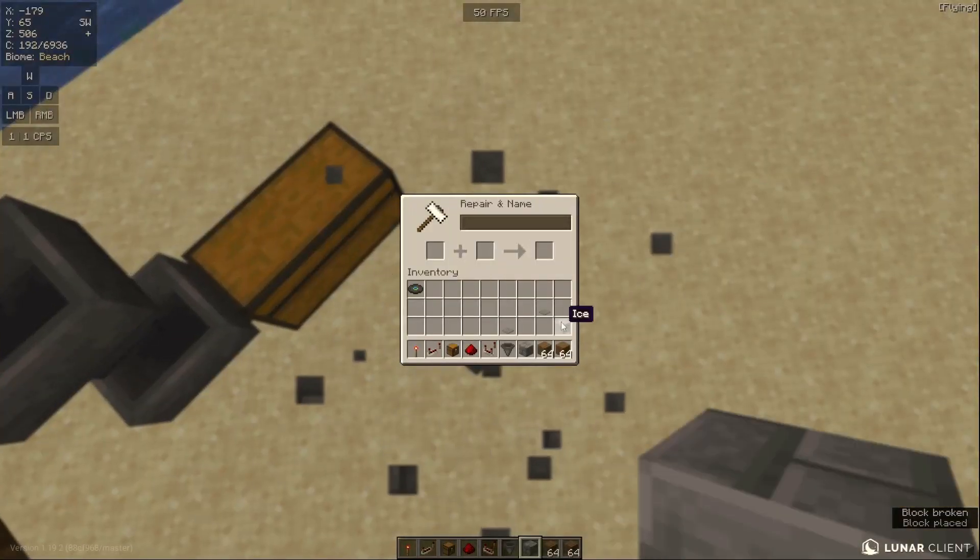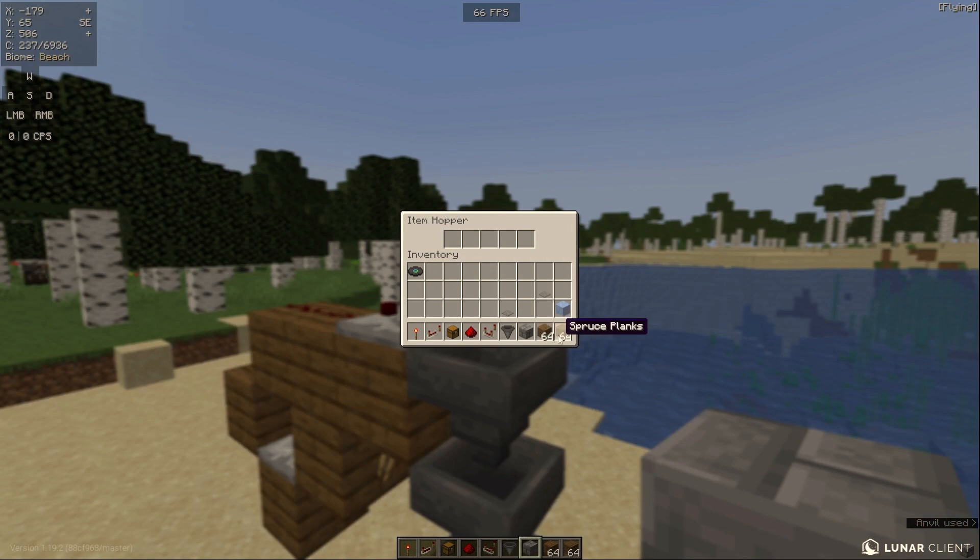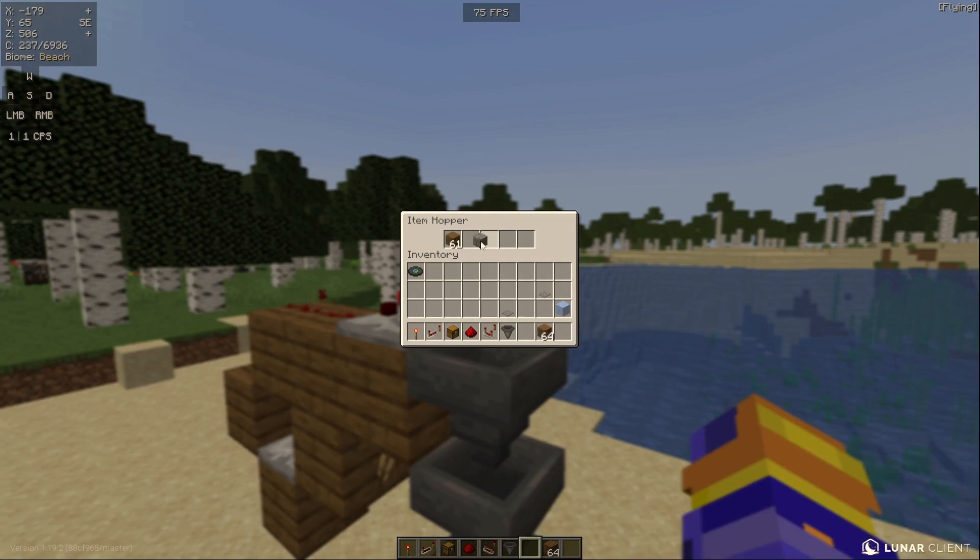Basically what you can do now is come over here and take any item — in my case spruce planks — and name it 'blocker'. Take your blocker, throw in a stack of spruce planks, place the blocker block just like this, and it should go down to 41 spruce planks.